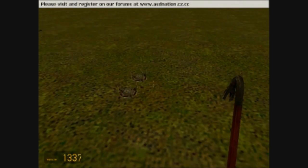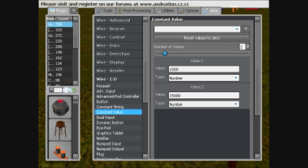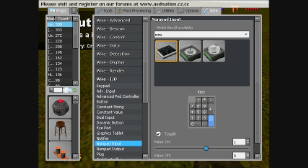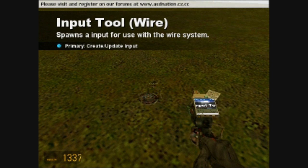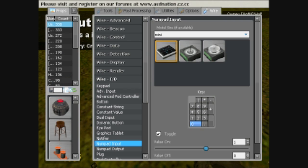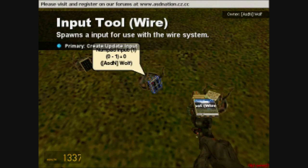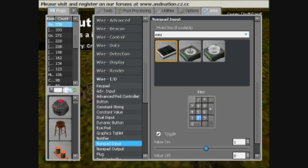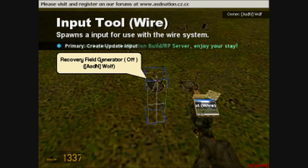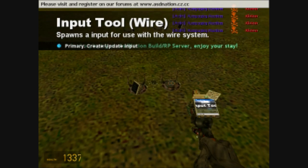We're going to make a numpad input for each one of these. We're going to find a numpad input, have it toggled, and make a new one for every one of these. I'm going to put my first one as zero, and I'm going to spawn them on the field generators here. This one's going to be one, two, three, and four.